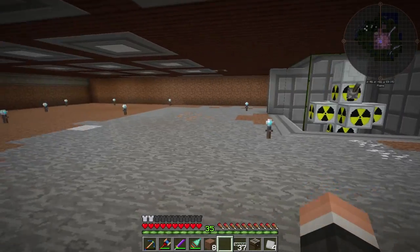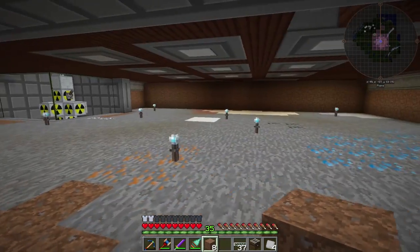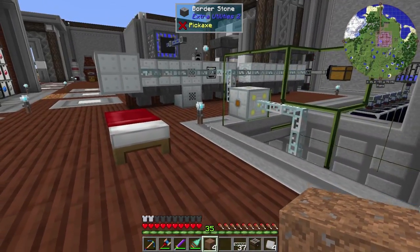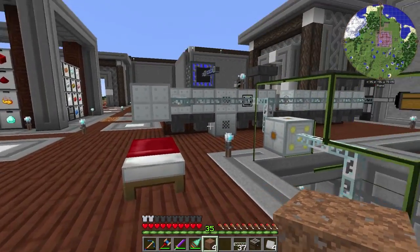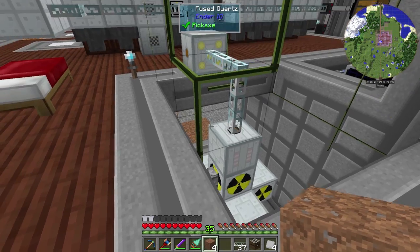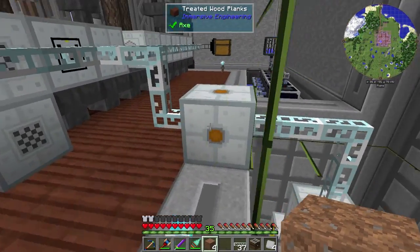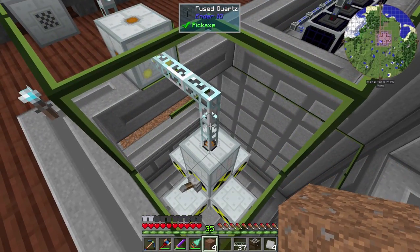We now have 420 EU — we're only utilizing a fraction of that, but in time we'll use it all. I think that's going to be all for this episode. We set up our reactor, we did our creation of fuel rods, we made our machines, nothing blew up, which is absolutely fantastic. We're only utilizing 128 of it right now, but pretty soon we're going to utilize more.